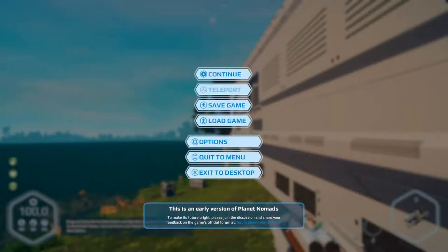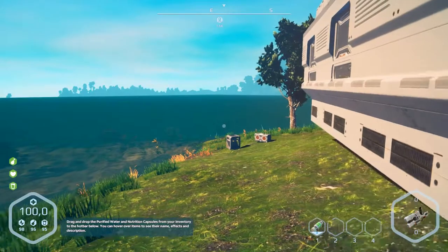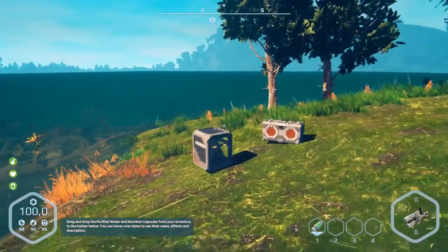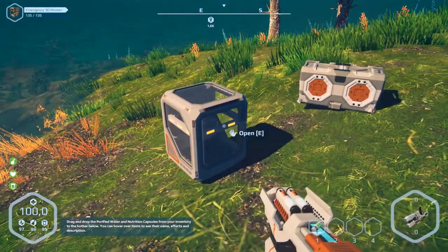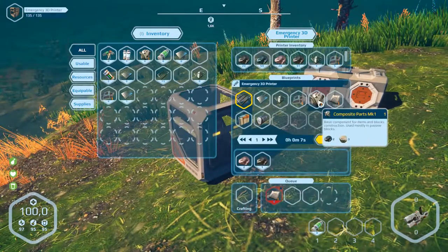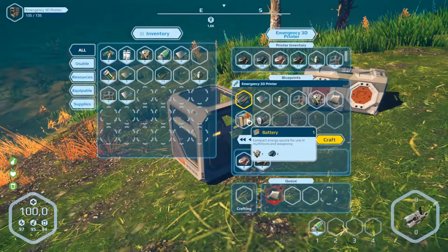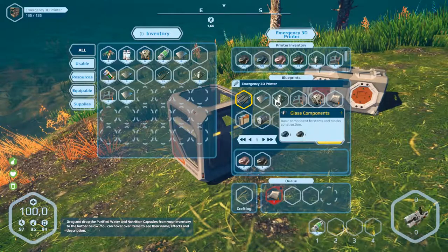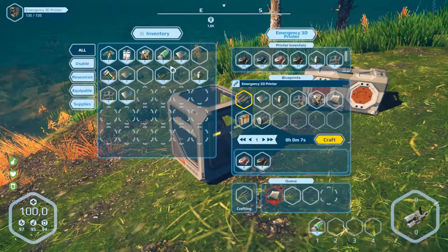Hello and welcome to part 27 of Planet Nomads. There was an update — version 7.5 — and we need mechanical parts, so we need to produce them. I hope we have enough resources. There's a sleeping bag here, but no mechanical parts, so we can only make them in a bigger 3D printer.